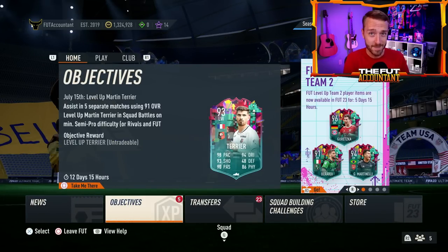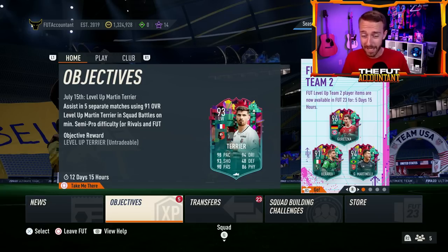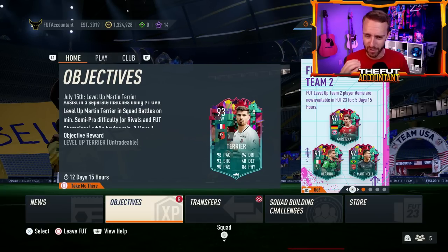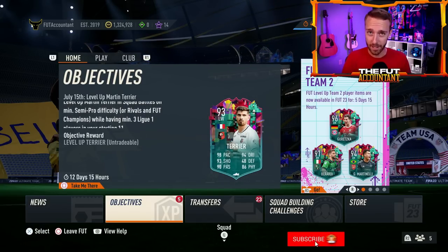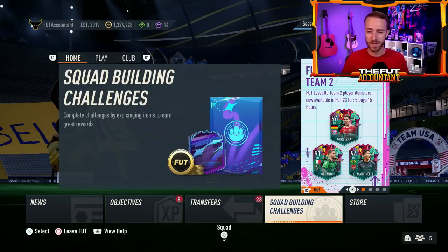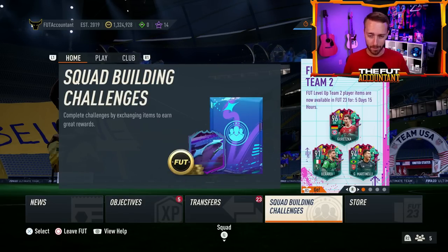We'll talk about Sunday content today — what will we see? We already had an icon pack yesterday. Will we see a player SBC today? The answer is yes in my opinion, and we might see the return of one of our favorite ways to get a player objective, which is what we saw last Sunday as well. So we're going to look at that and more in today's video. If you're excited, drop a thumbs up and subscribe if you're new.